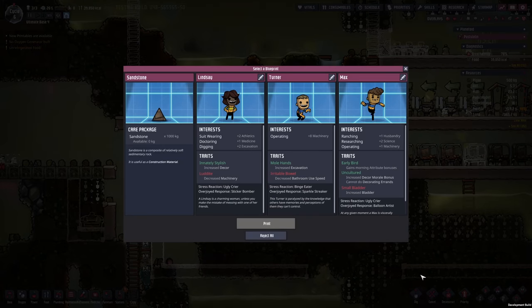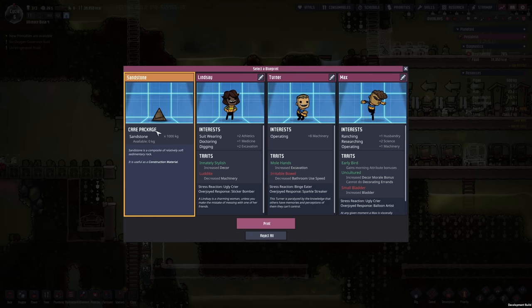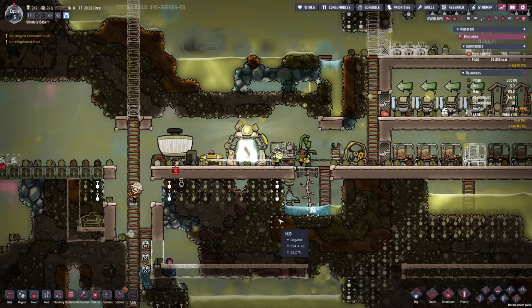The printing pot is ready for the second time. Do we have a good duplicate? Turner here is actually an interesting candidate, just dedicated to operating, but he could also help out with the digging process. However, not someone that convinces me. I'm gonna be very picky in the beginning, so let's just print out the sandstone.